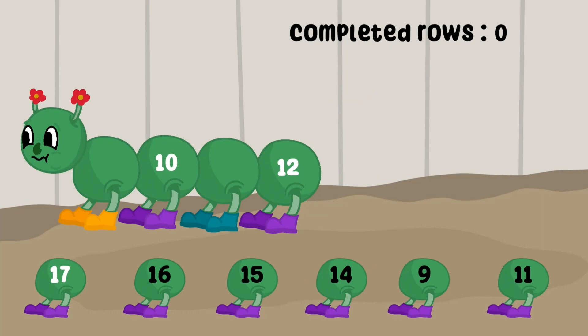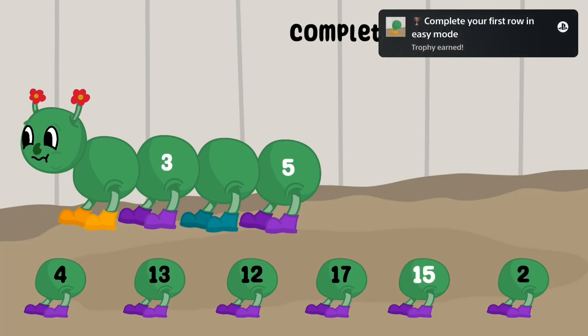The rules are simple, you just have to complete the row. So you can see a 10 and a 12, so we need a 9 and an 11 to complete the row. On the second one we need a 2 and a 4, so it's super easy.